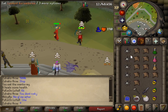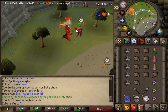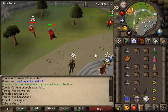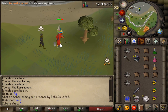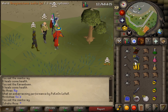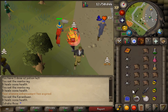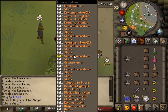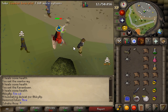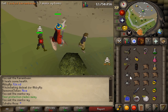Oh my gosh, yep there it is. Well, that worked out in my favor. Didn't do what I wanted to do though. Good fight. That's bank right there. World 37's gotta be better, to be honest, because people are actually willing to risk sometimes.